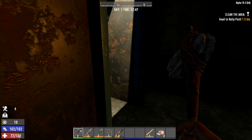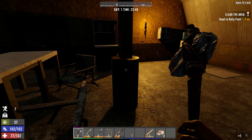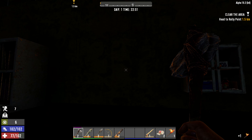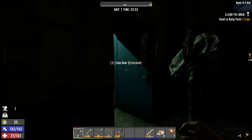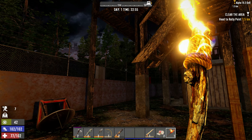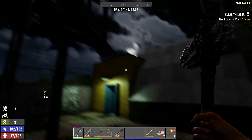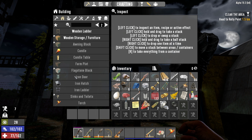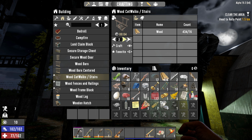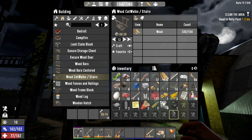I don't want to aggro them — they sound like they're on the other side of that wall. Maybe we'll just pick up this chair for now and stay over here. Let's work on building our path up. Let's give ourselves safe travels to the top. We're going to need a wooden catwalk and stairs — let's start with 13, that's probably a good number.